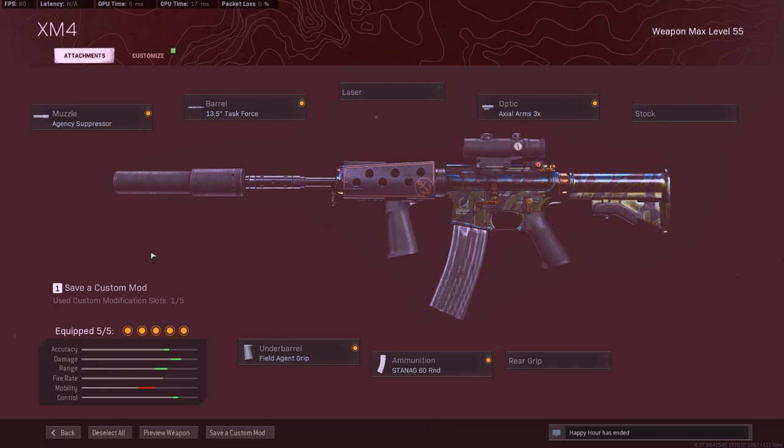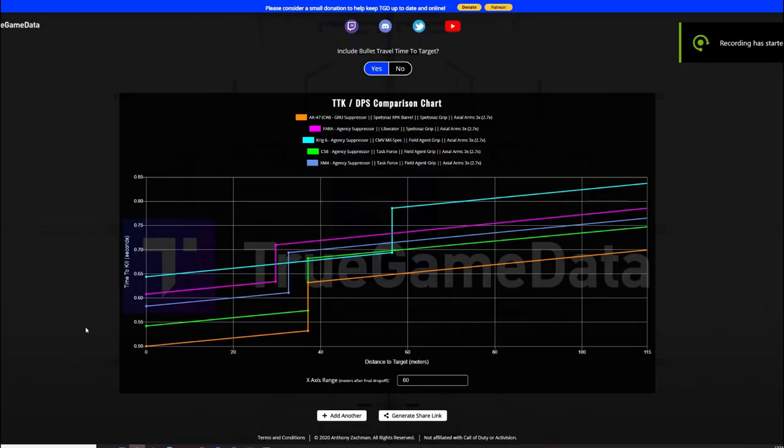Let's go ahead and take a look at the time-to-kill comparison chart with all five of these loadouts, and then we'll go into a little bit more detail about the pros and cons. Looking at the chart, we have all five loadouts I just talked about. Like I said earlier about the AK-47, it has the fastest time-to-kill. I love using the AK-47 because you just melt people and they don't really expect it.